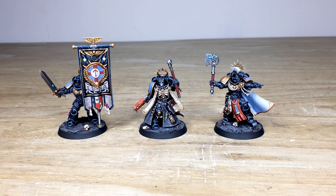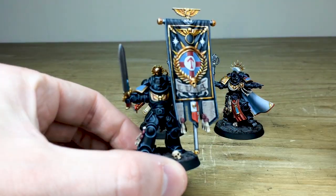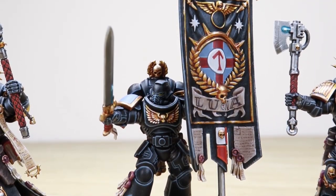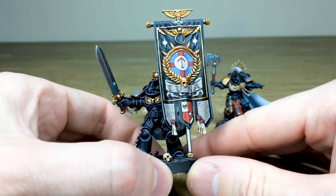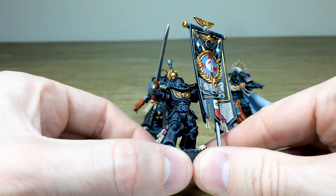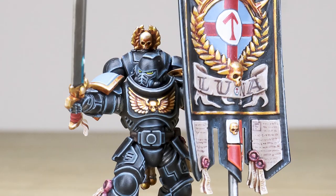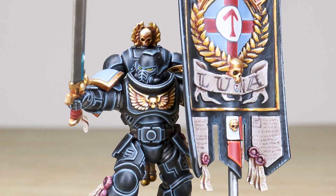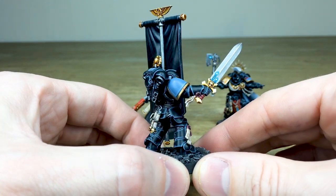Let's jump in and have a closer look, starting with the Ancient. I really like the very stoic pose here — just sword aloft, wielding the chapter banner. You've got 'Luna' free-handed and written on that scroll, with all the text done on those supporting little areas of the banner, plus the purity seals with all their text as well. The green lenses are really subtle and complement the nice red accents on the model. All the gold work has got various stages of highlighting — really crisp highlighting on all the armor panels and areas of edging.